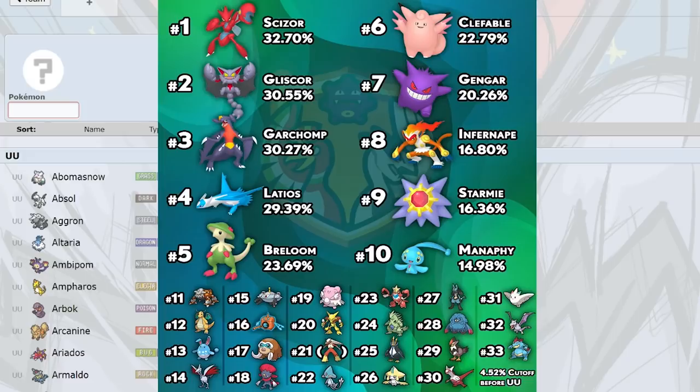Clefable at number six doesn't even need Soft-Boiled to be good in this meta — it only has Moonlight and Wish as recovery, but Wish-Protect is great. Calm Mind sets are also being used. It's a great Stealth Rock setter and support mon. Unaware is probably one of its biggest assets. If Pokemon Home brings Soft-Boiled back to Clefable, everybody's going to drop Moonlight immediately.